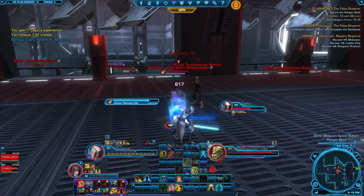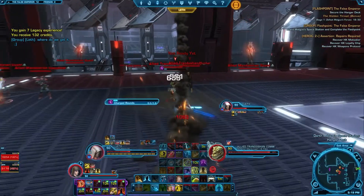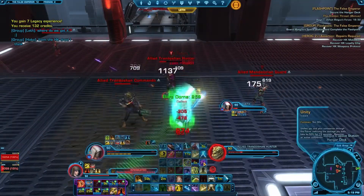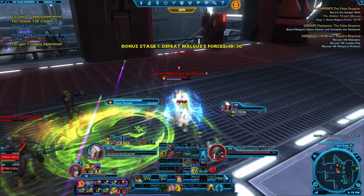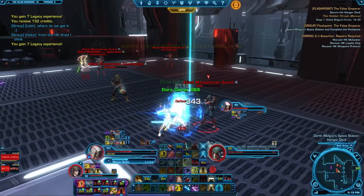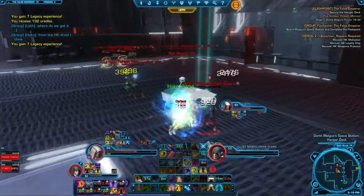Alright, no more scanning. The sixth component drops from an HK-47 droid, a predecessor of the one we need to activate, in the False Emperor Flashpoint, which can be accessed either through your main bases on Elam or through the in-game group finder.